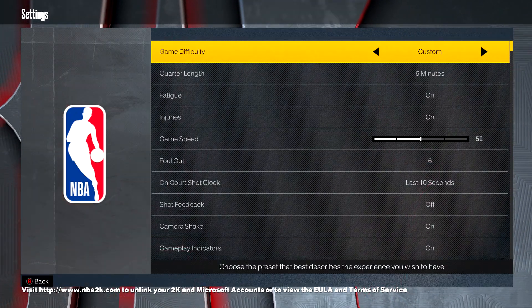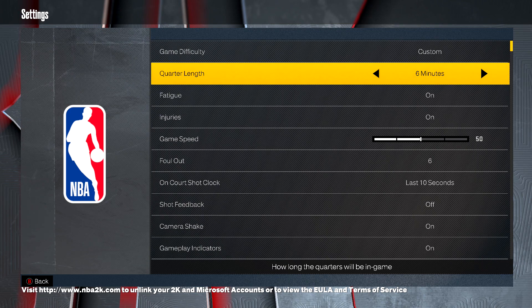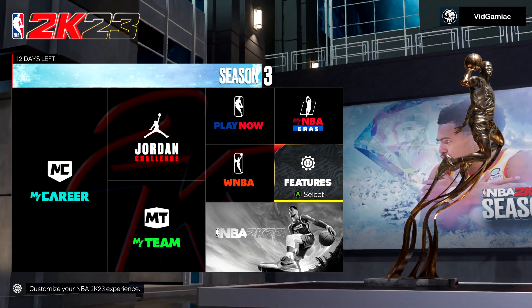Then back out and head over to Settings. We're going to crank the quarter length down to a minute, so we don't have to sit through the entirety of a super long normal quarter. Just turn that down, and then you can absolutely get this done in 1-minute quarters.